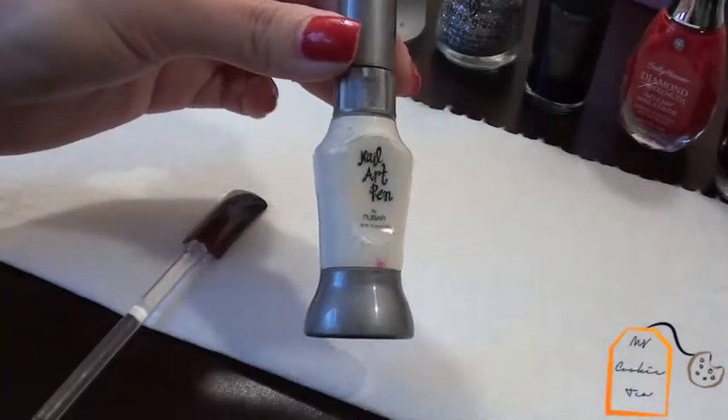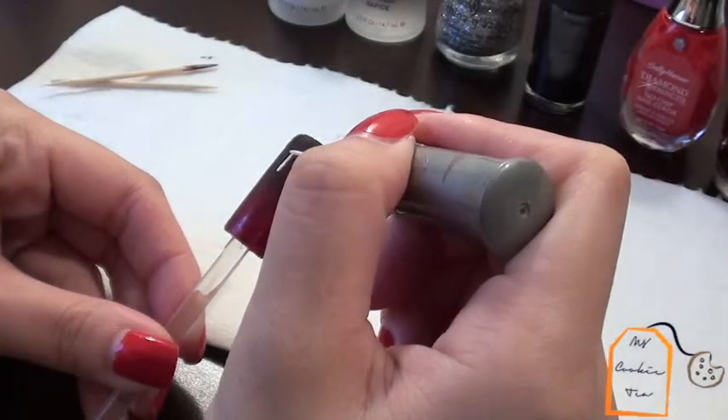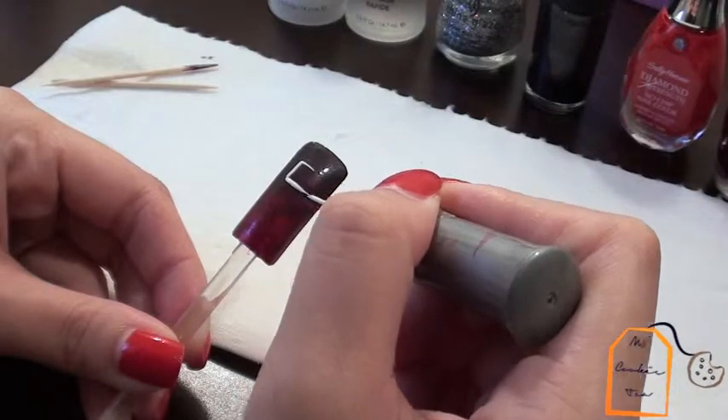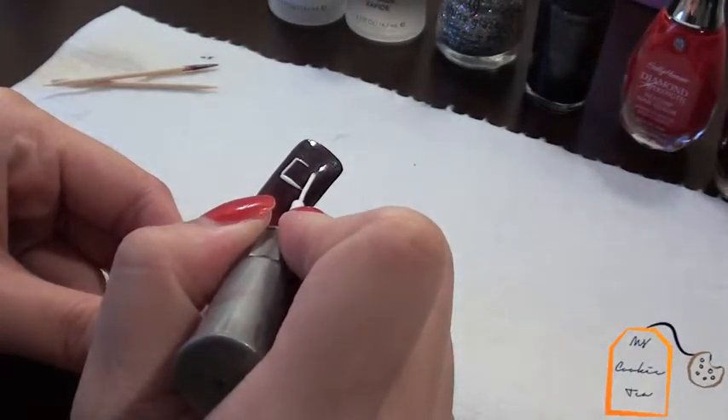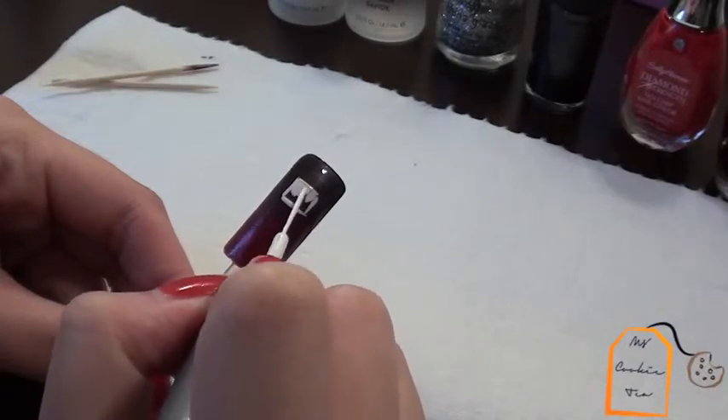Now we are going to create the Ghast. I'm taking a nail art pin — it has a really thin brush — and I'm going to create the body of the Ghast by drawing out the outline of a square and filling it in. As for placement and how large you want the Ghast, that's all up to you.